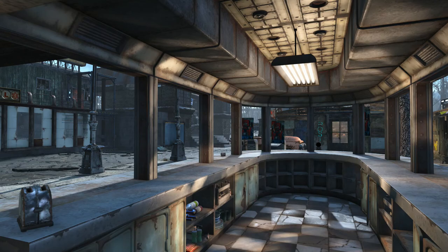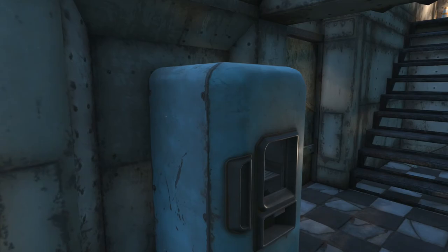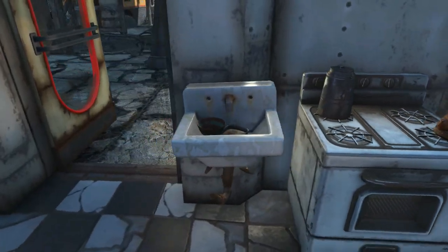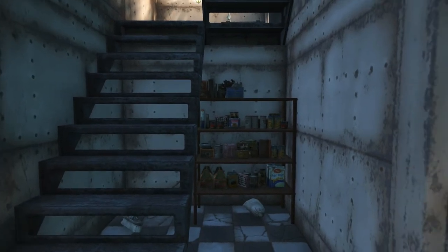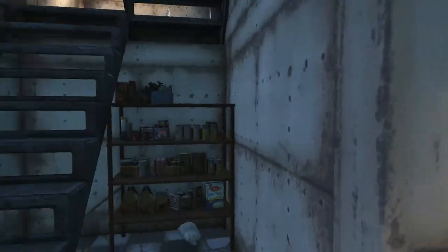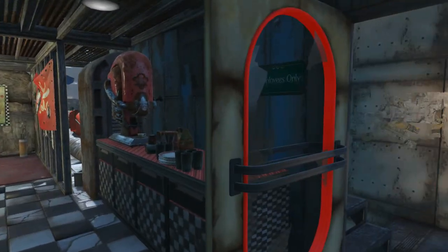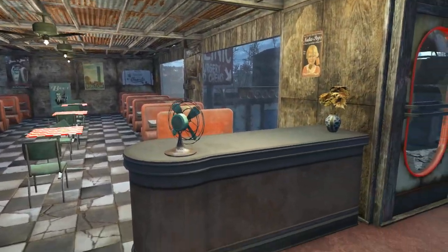So yeah, this is just the main kitchen area. This hasn't really changed too much other than the fridge that I added — the stove is already here. I just added some stuff in the sink and a stacked shelf, because of course they need a lot of food since they're feeding a lot of mouths.